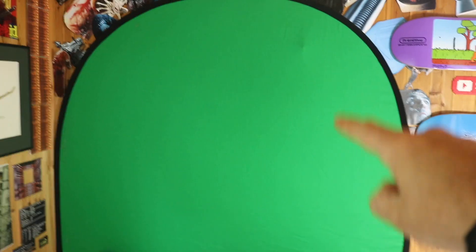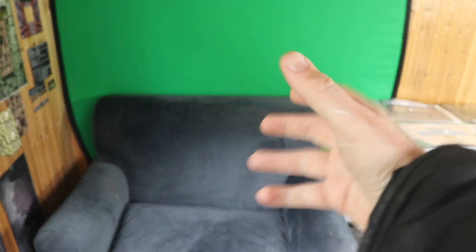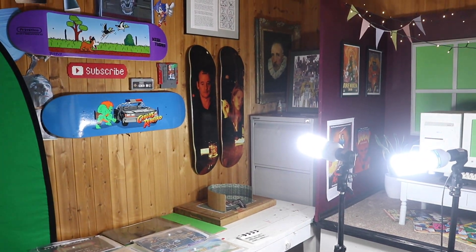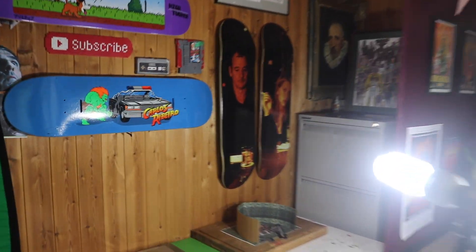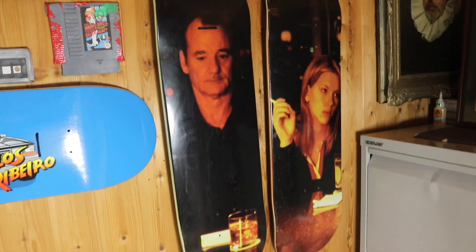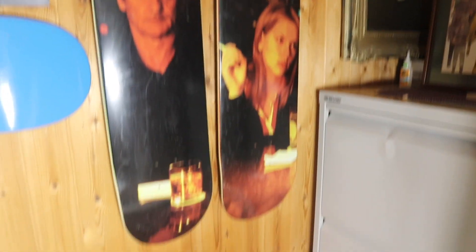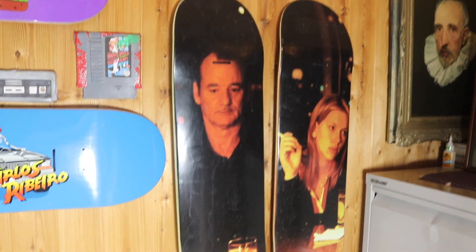I've also got this green screen. It came really compact in a little zip bag, about this size. I unzipped it and it all sprung out and hit me right in the face with the plastic bit on the side. It rounds off at the bottom which is a problem, but I do have another green screen as well. Oh, also check these out — Lost in Translation skateboards. I think they're awesome. You've got Bill Murray and Scarlett down there. Definitely lost.